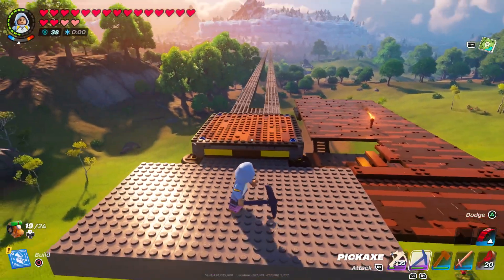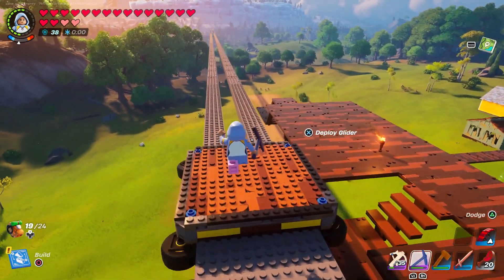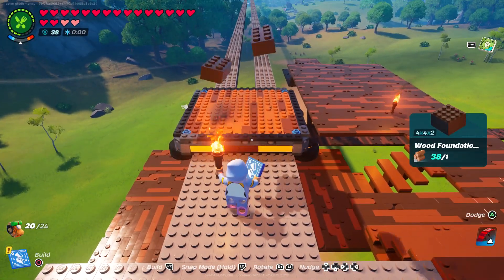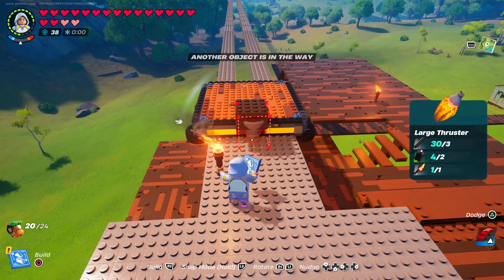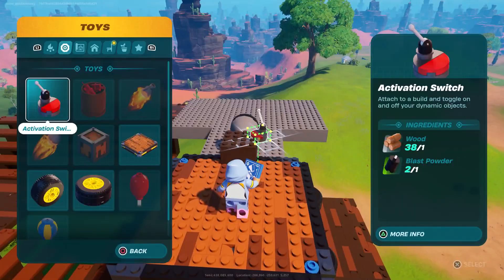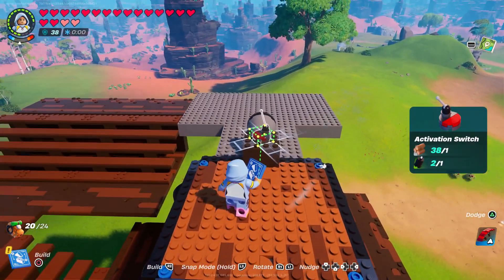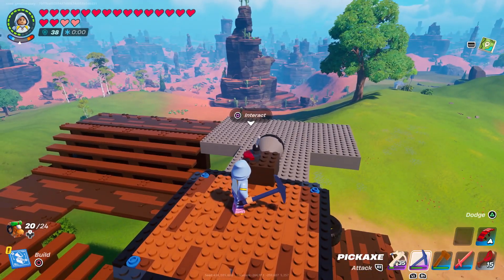Once you place down all four tires it should look something similar to this, and you can go ahead and push it just to make sure it works. Next, place down a wood foundation, then place down either a large or small thruster — we're going to use a large thruster in this example. The last thing you'll need to do is place down an activation switch anywhere on the platform; it should work from anywhere. Once you've done all those things, interact with the activation switch and it should push you along the monorail.